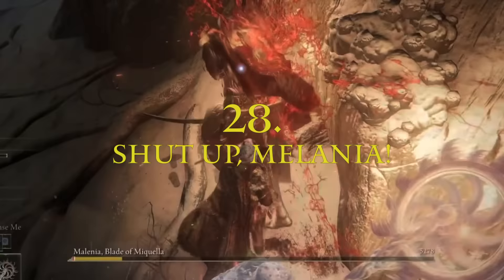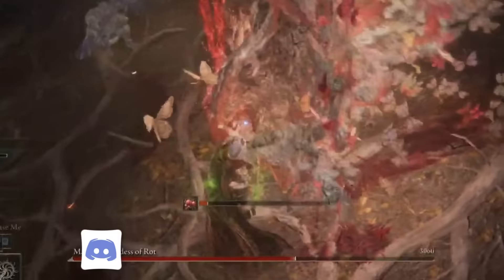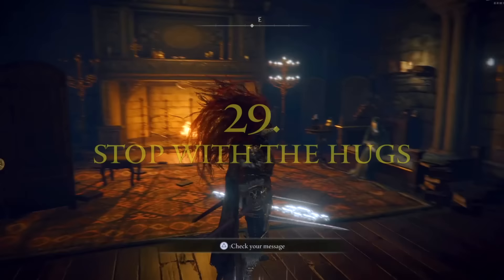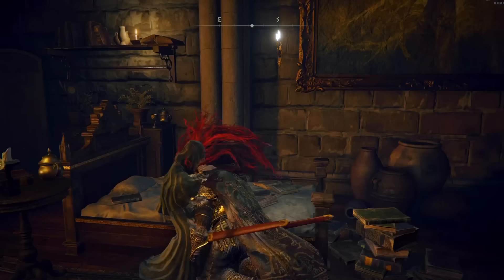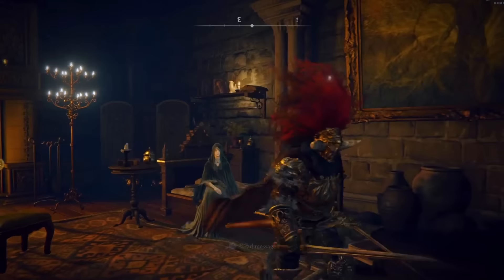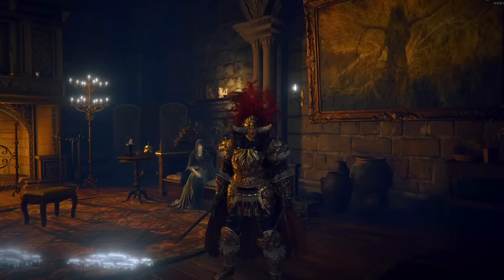Melania is super easy to stagger if you pump up your strength stat and use the Giant Will weapon skill with the stone-barbed cracked tear. You'll break her in seconds, and if your stamina is high enough you could completely shred through her health bar. You could also be running around with a health debuff without knowing it — hugging Hyetta at the round table hold gives a 5% debuff to your health. She gives you an item called Bouldenchin's blessing that helps with poise. Use the item and it'll remove the health debuff when it runs out.